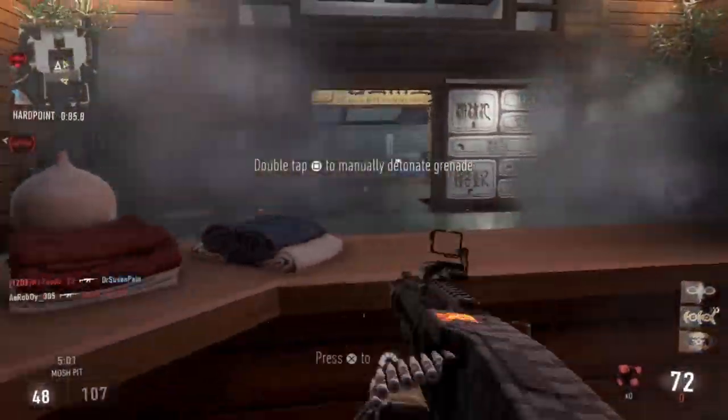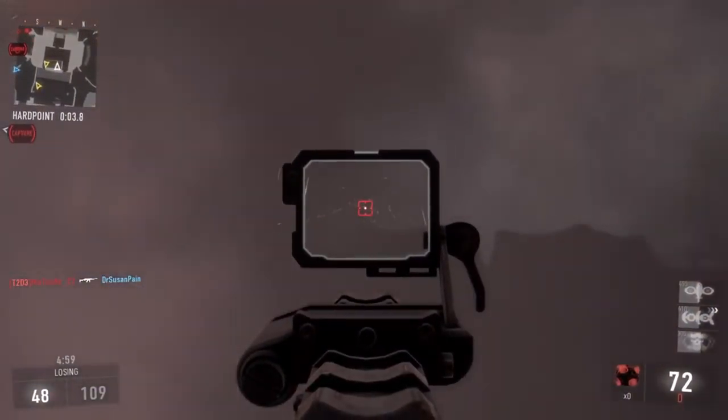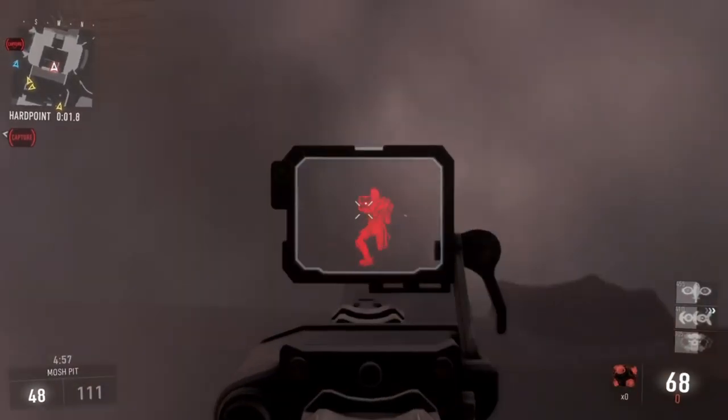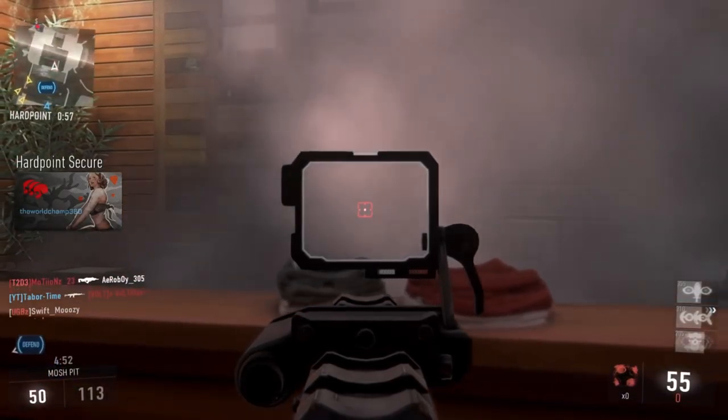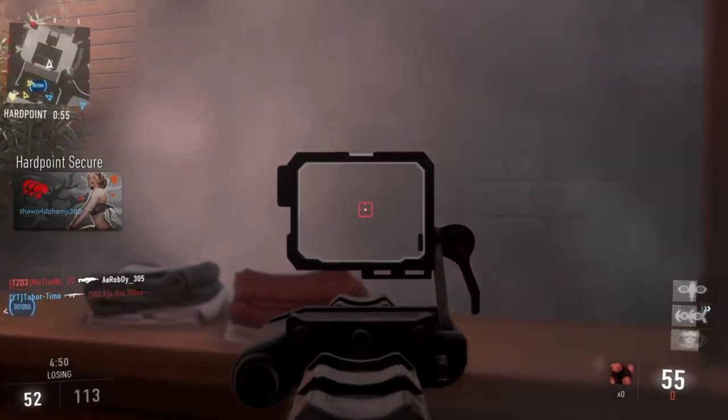Now I've read online that some people mentioned the target enhancer cannot see through smoke, but this is false. I actually enjoyed the target enhancer more than the thermal sight as it is far less obtrusive. So how do we get our kills to register?